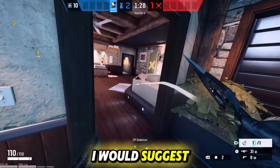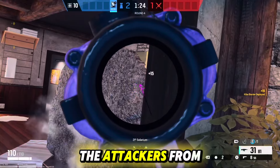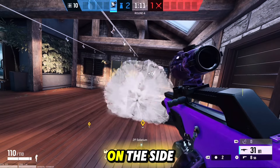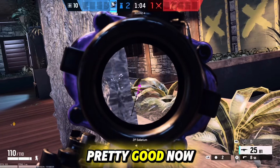Now if you are wanting to hold solar, I would suggest placing a barricade on the side of this tub. This will block the attackers from seeing your back from that window. You can also place another barricade on the side of these plants in solar to hold these stairs and also the two barricades. This spot is pretty good.